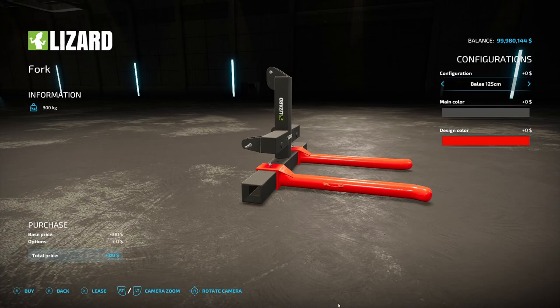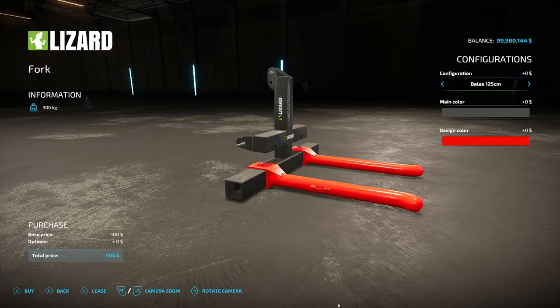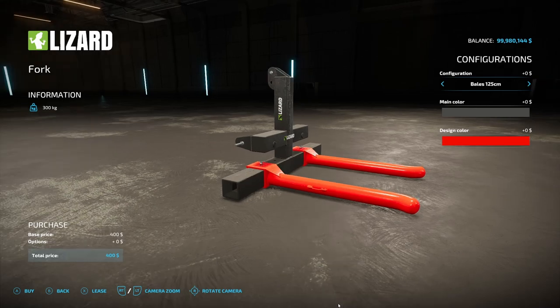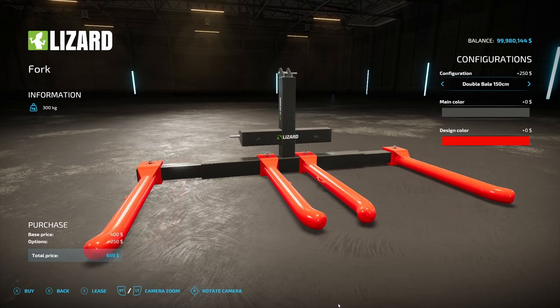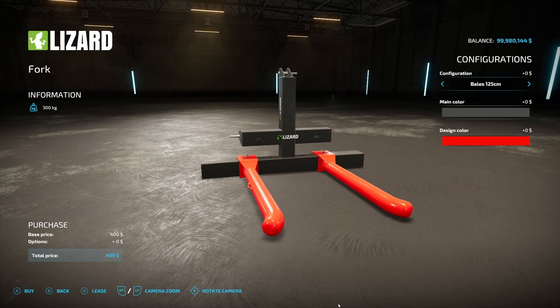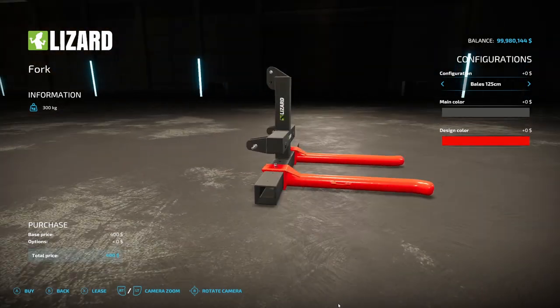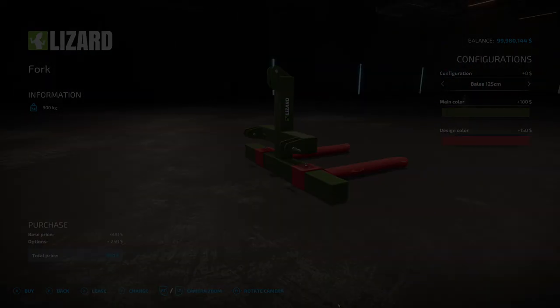The last regular mod for all platforms today is the Lizard Fork from BGamer003. It's 300 kilograms and only $400. Configuration options include bales at 125, 150, 180, double bale 125, double bale 150, pallets narrow, pallets wide, and spike. I like how you get all these options. Main color and design color can be any color you want.